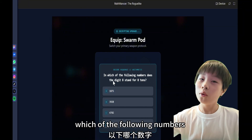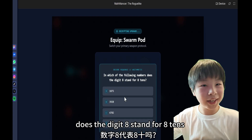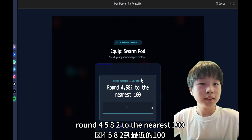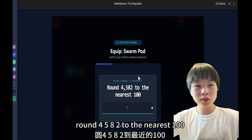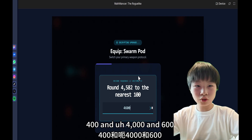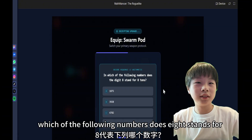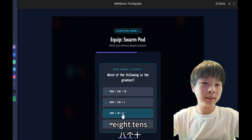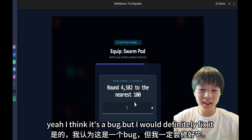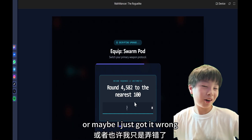Now we have our own questions. Which of the following numbers does the digit 8 stand for 8 tens? This one? Yes. Round 4582 to the nearest 100? 4600. Yippee. Which of the following numbers does 8 stand for 8 tens — like this question there's no answer. I think it's a bug, but I would definitely fix it. Or maybe I just got it wrong.